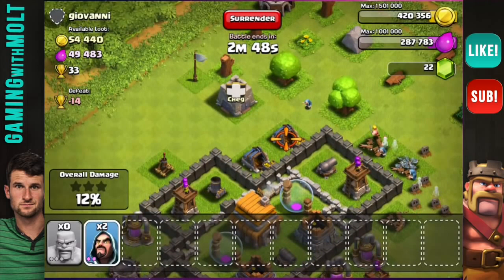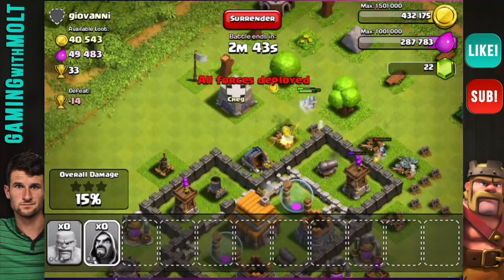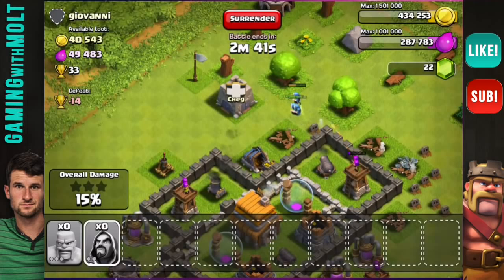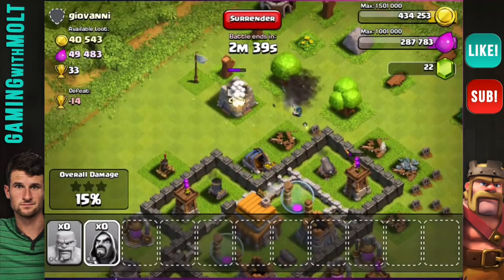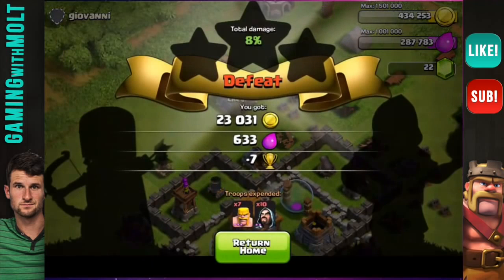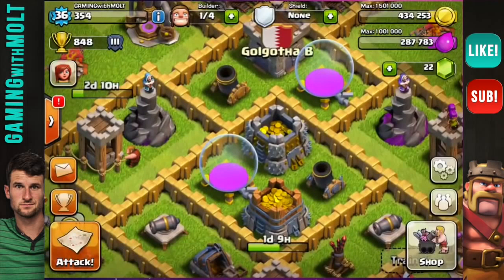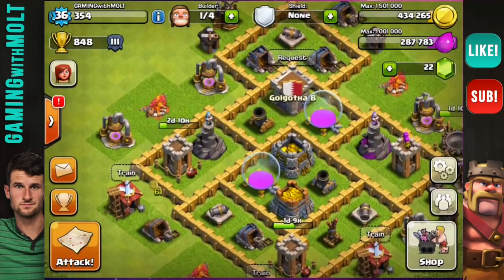I really want the gold — I'll deploy right here and have them go after that gold. They're about to get mortared, but wizards are awesome because they have so much more health. We are now up over 400,000 gold, which means we can officially upgrade our mortar. We're going to go back to the base and upgrade the mortar.